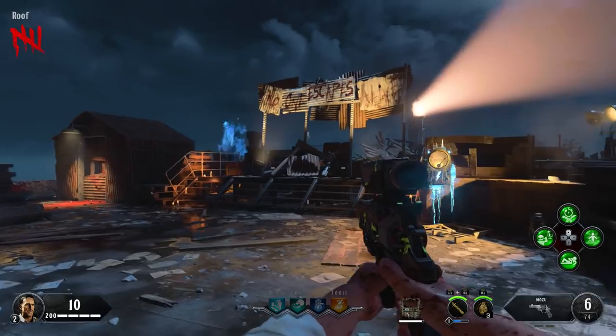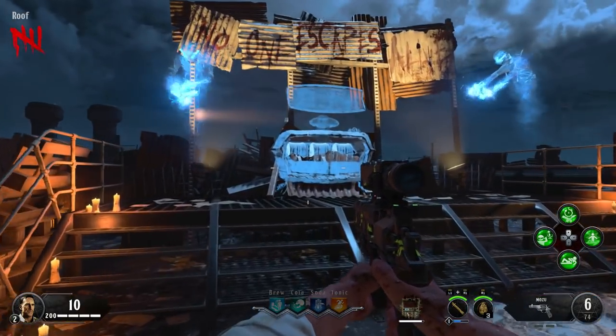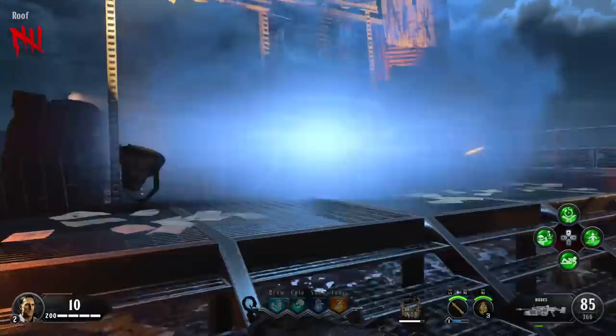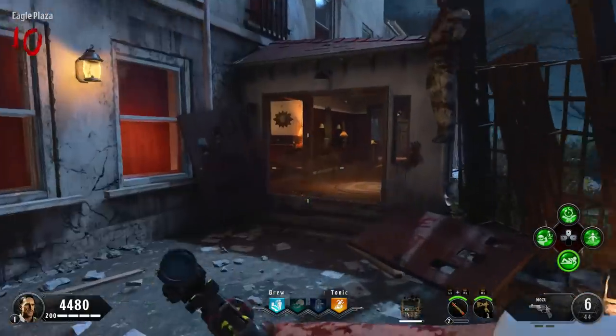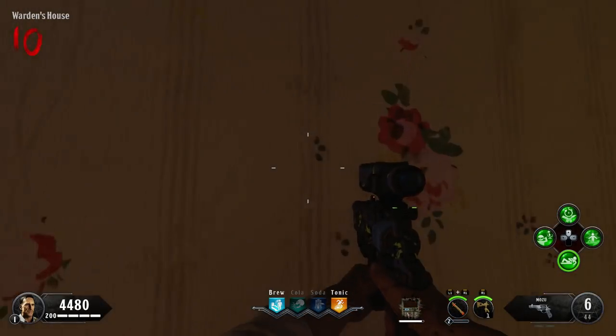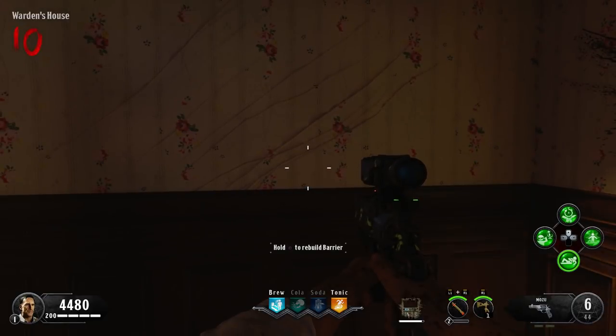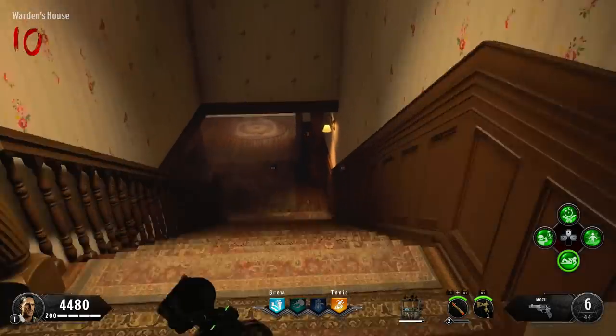This will trigger the beginning of the easter egg — there is more to this, so this is just what you need to do to actually progress. Once you have Pack-a-Punch built, we're good to go. With the spoon, head over towards the Warden's House, and then up on the staircase, if you knife the wallpaper it will leave marks on the wall, and this is the start of the step itself.